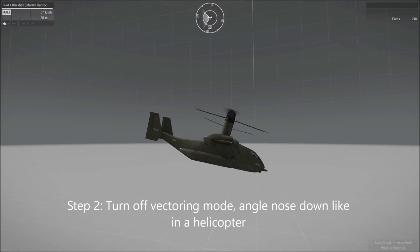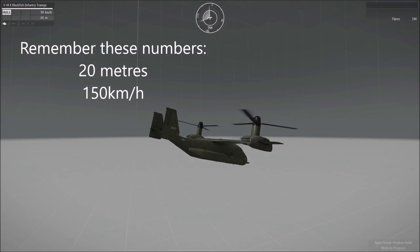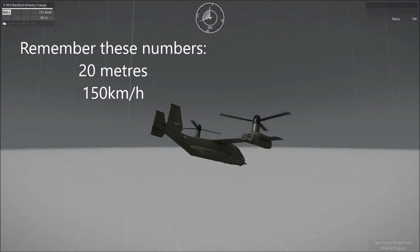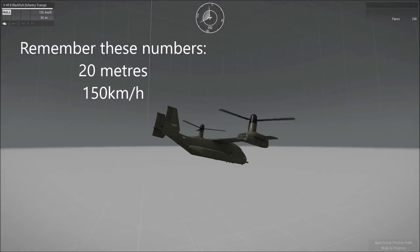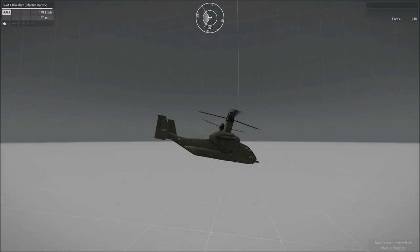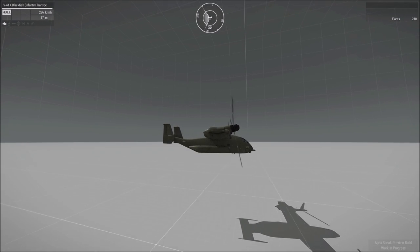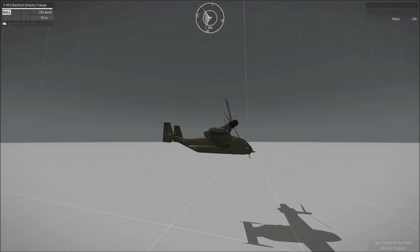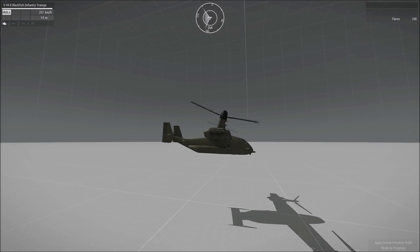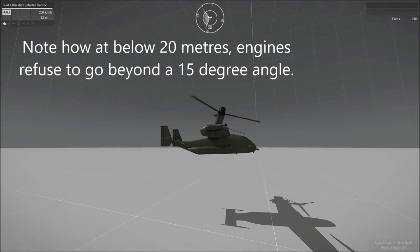The two numbers you need to remember here are 20 metres and 150 kilometres per hour. The reason being is that these engines will rotate forwards if you're going over 150 km/h and you're above 20 metres. If I go below 20 metres — I'm at 17 right now — the engines don't like it. You have to be above 20 metres.